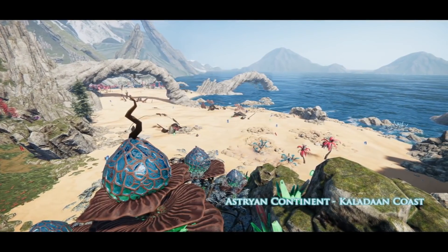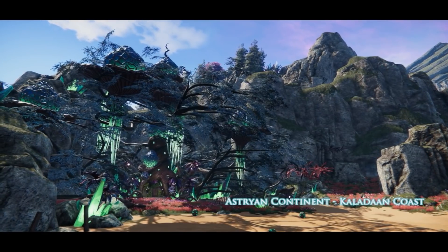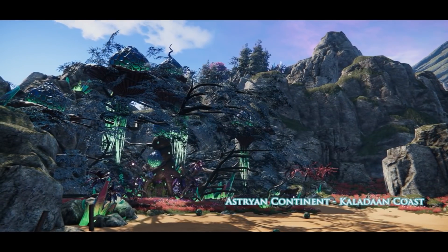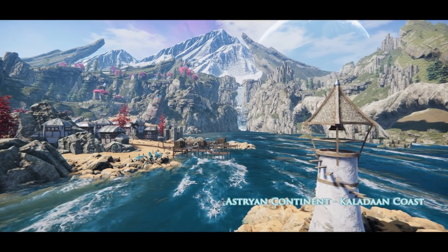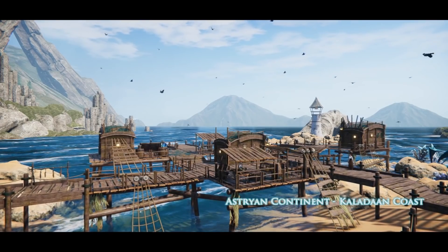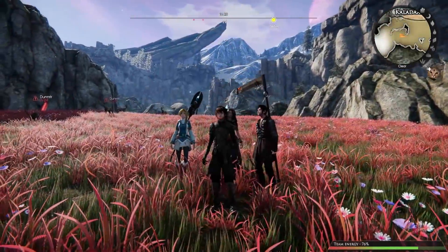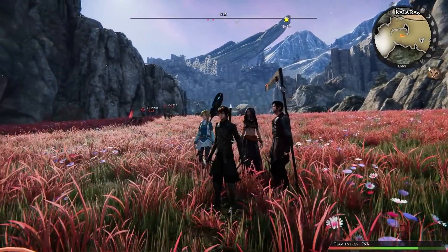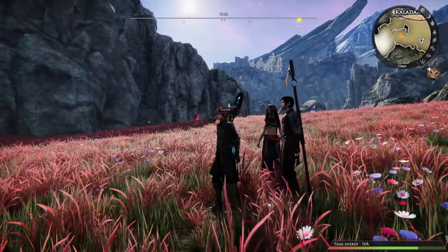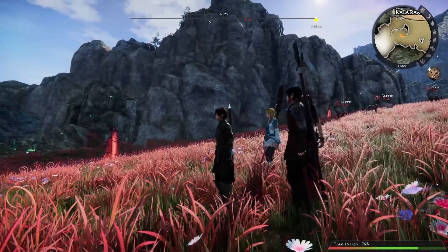And here we are on the Caledon Coast, a peaceful area where dozens of crashed Arkelyte ships have washed up during the war. There are beaches like this one, but also plains, forests, jungles, and cities. You'll even find gigantic wrecked spaceships where locals reside in. The world of Harien is vast and serves as the backdrop where all of the story's action takes place.